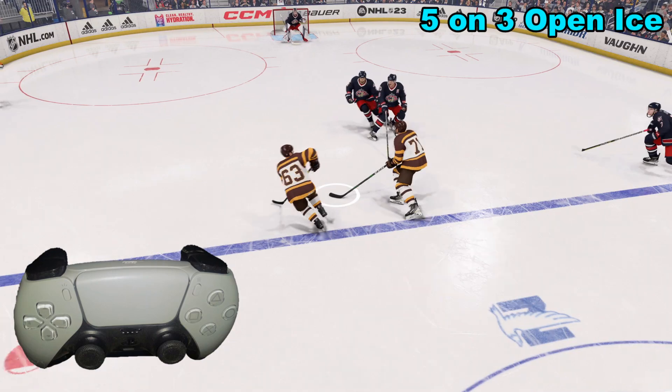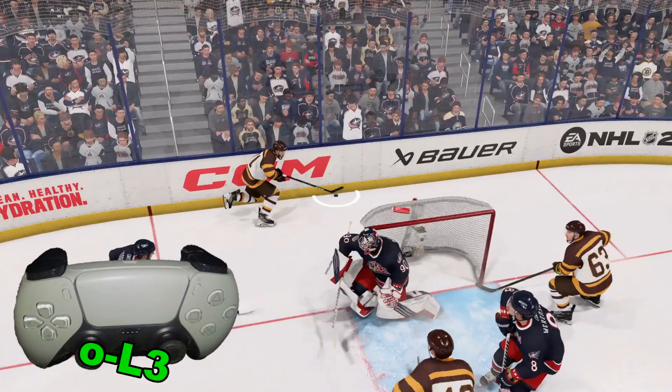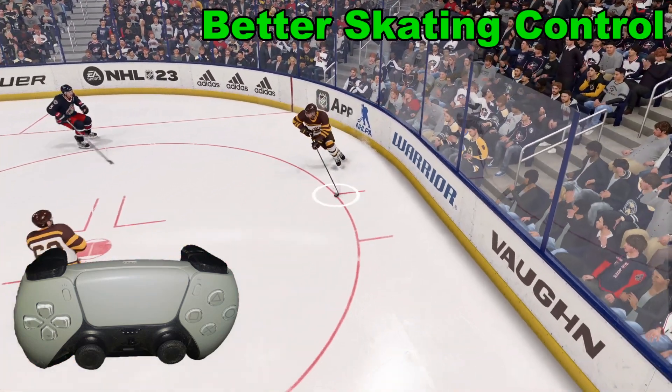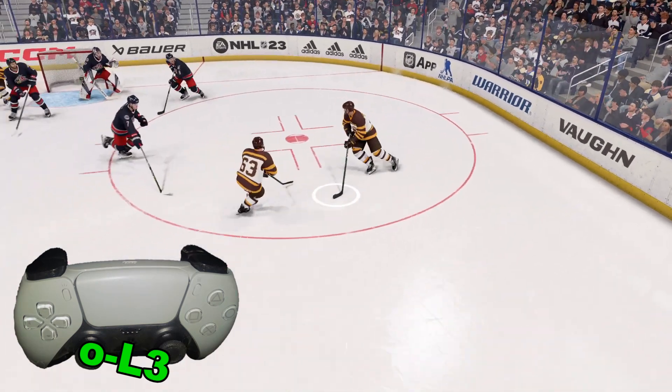Here we're on the power play 5-on-3. We want to take advantage of the speed boost, so we're going to push and hold L3. When we get past the net, we're going to let go of the speed boost so we get more control of our skating, and then we're going to use the speed boost again by pressing in L3 and holding it down.